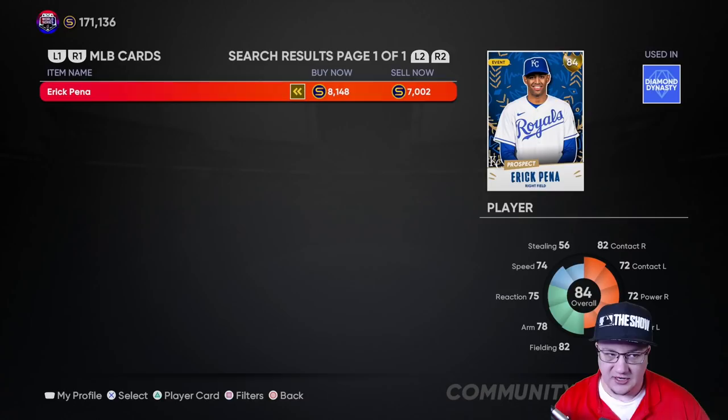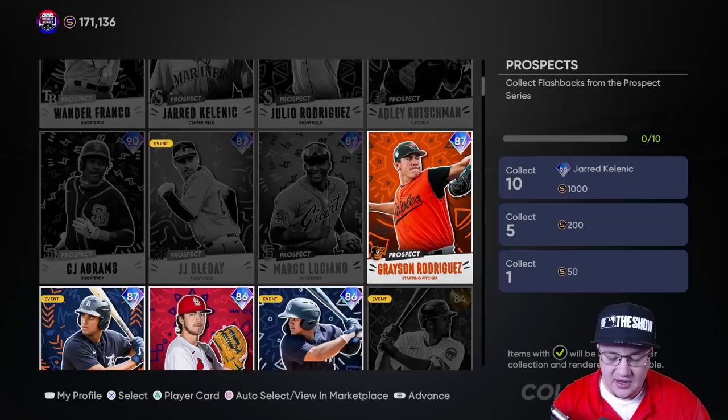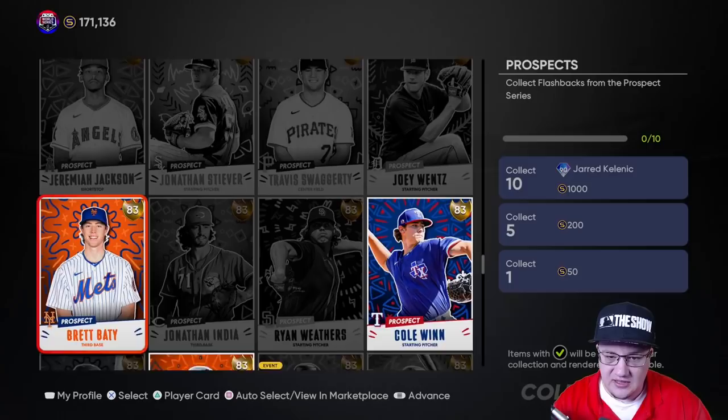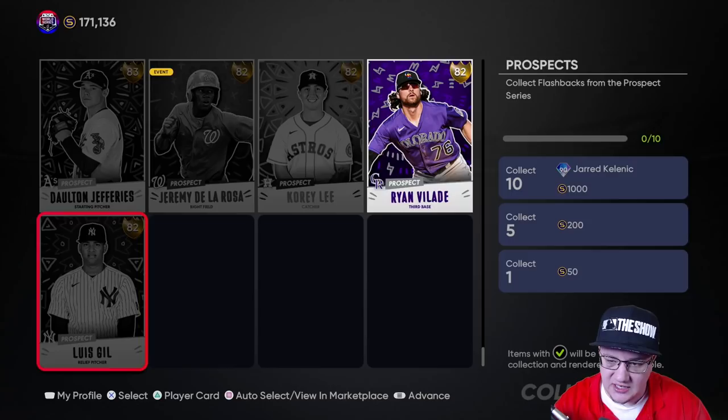Look at this — Eric Pana going for 8,000 to 7,000 stubs, and Louis Gill at 9,000 to 7,500. Very very solid. You can also flip these cards as well. They're going to be some flippable cards you can sell — I'm not sure how fast they'll be moving, but they do have some decent price gaps if you want to flip them, and they're going to be popping today because everyone wants the new Jared Kelnik.